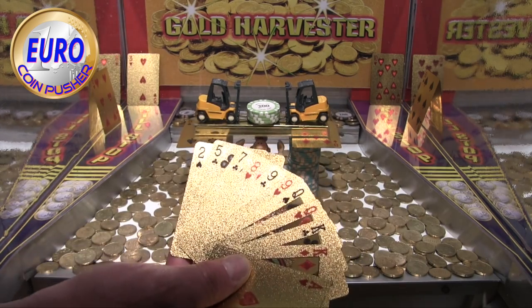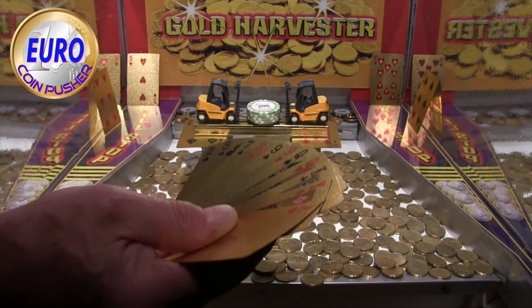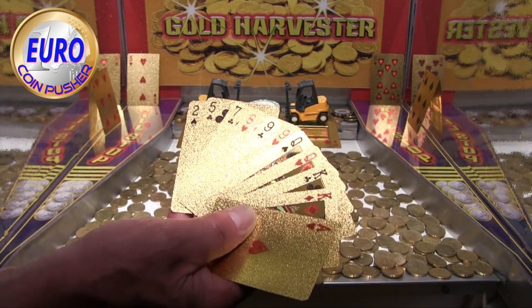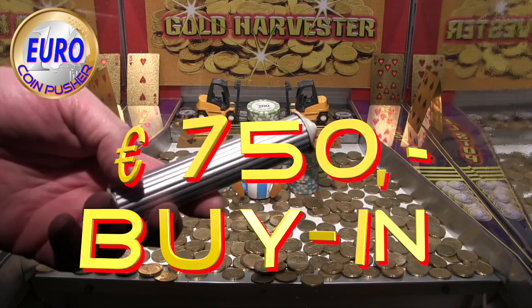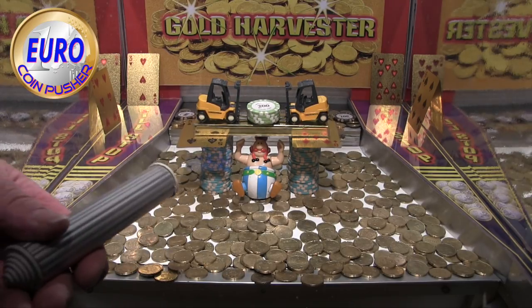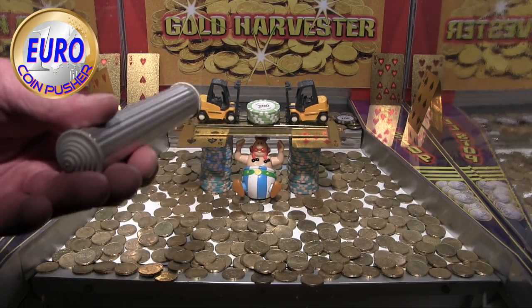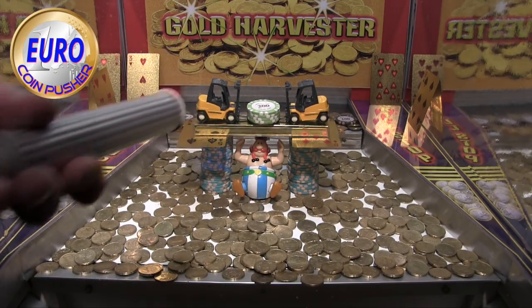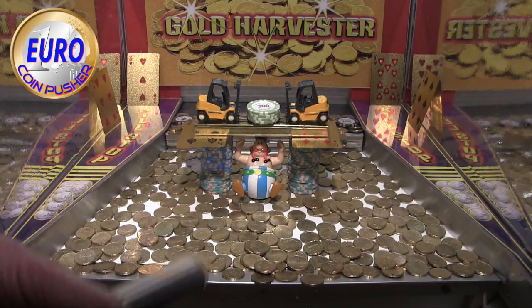6 of spades, 6 of hearts. Let's just start and hope. Oh, I see a jack — jack of hearts. Can't see it well. Let's just play. I did a 750 buy-in. Look, between the forklifts, and Obelix is holding it all and trying to push it all over. It's just a 1000 in 200. So when I win those, and there are hundreds on the pusher, I think that's reasonable.